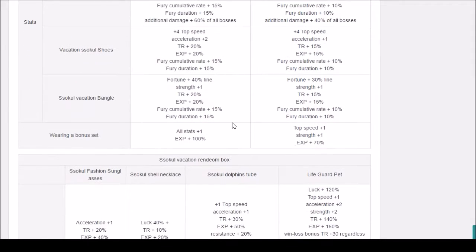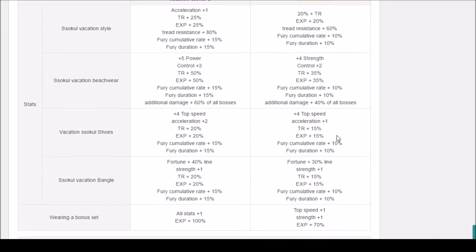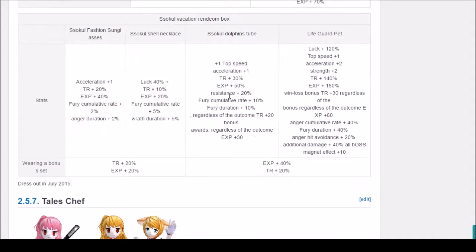Not much else to note — everything seems to be the same. For the accessories, the pet itself is called the Lifeguard Pet and you get 120% luck, similar to other previous assets. It has 1 speed, 2 acceleration, and 2 strength, so it's not bad at all. You get 140 TR which is really nice, 160 experience. Regardless of rank you get plus 30 TR and plus 60 experience. It has 40 theory duration and gain as well as 20% evasion, an additional 40 to all bosses, and magnet plus 10.